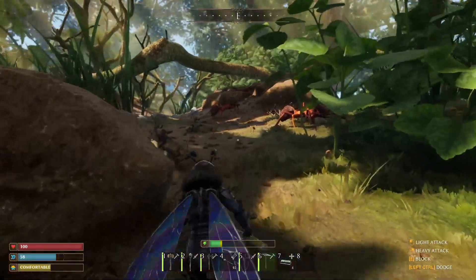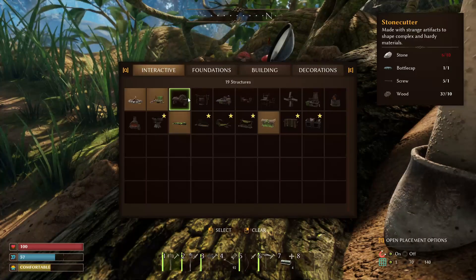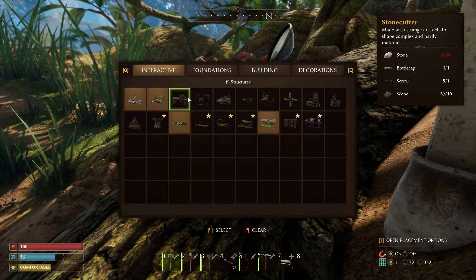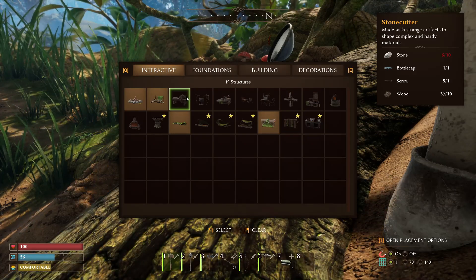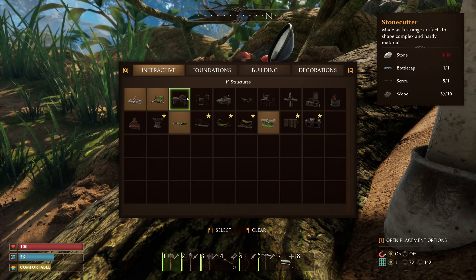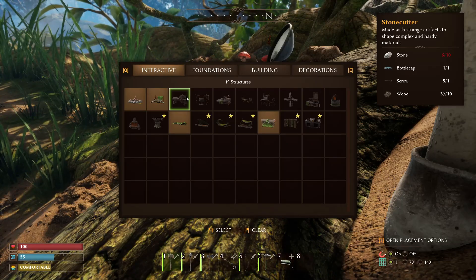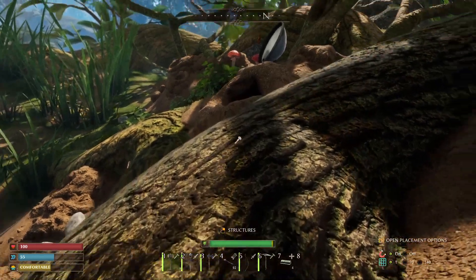You're going to need bottle caps for a couple of things, especially your very first stone cutter table. As you can see, it takes 10 stone, one bottle cap, one screw, and 10 wood. You can also use bottle caps and screws later on to melt down in your furnace to make pieces of metal that you can turn into ingots — so keep those bottle caps and screws.